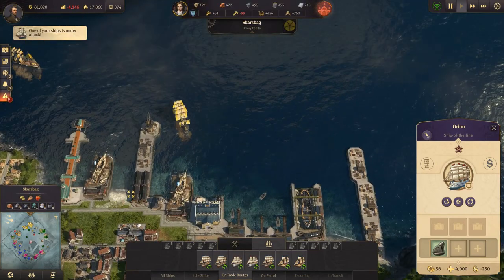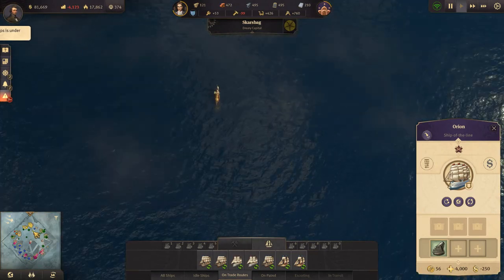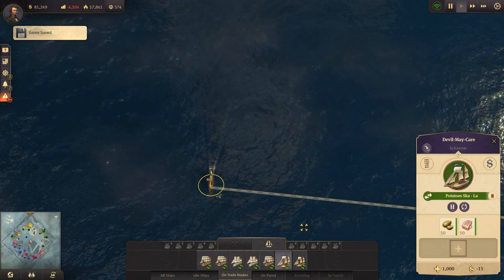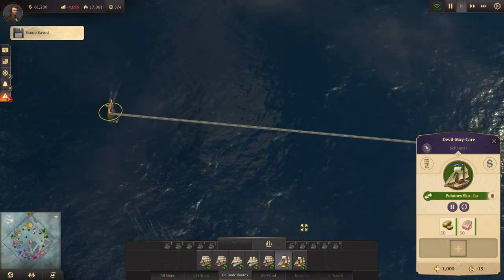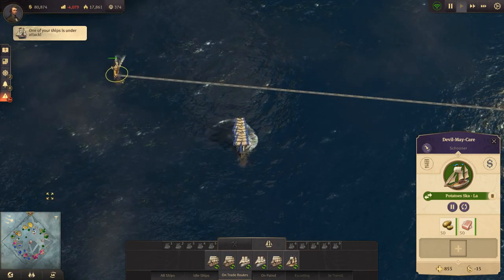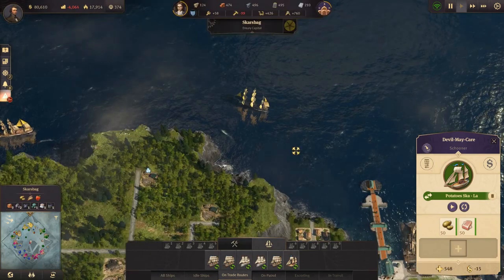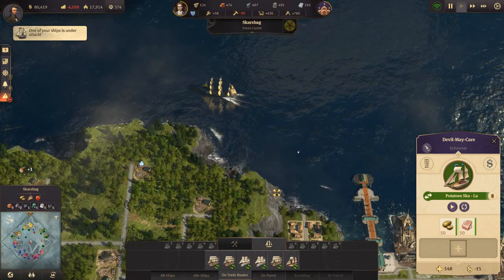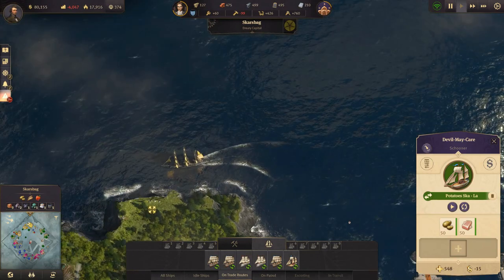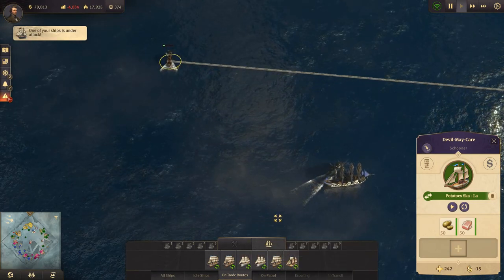Ship under attack. Where are all our ships? That one is going to go down. Let's run away. That definitely needs to be a frigate, or we need to close down that trade route. Ship under attack - that's going down.